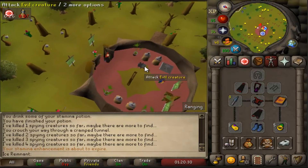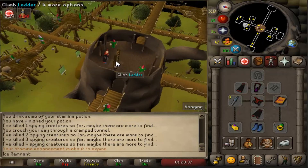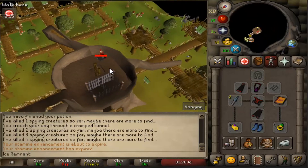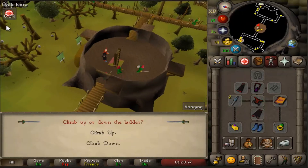The sixth one is at the top of the Grand Tree. Talk to the king to complete the quest.